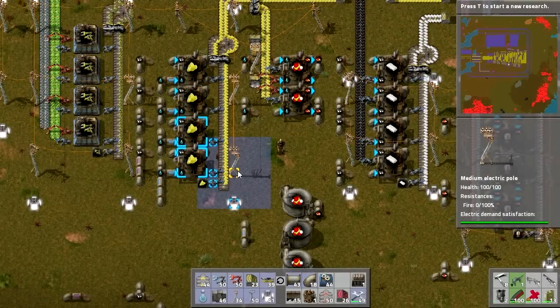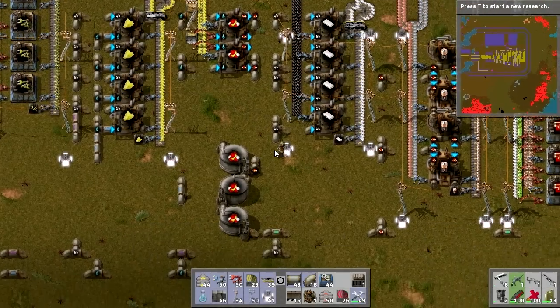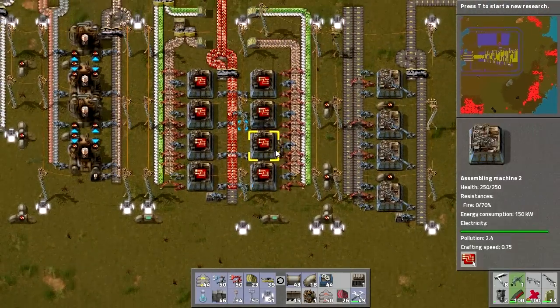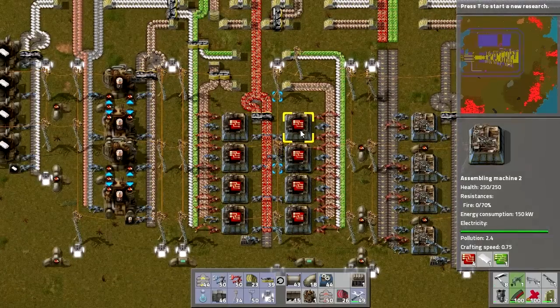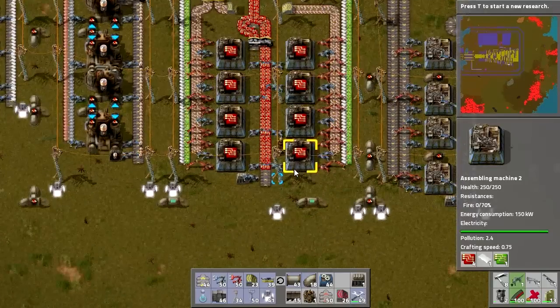Hello guys, this is Misfit from the Code Guys, back with some more Factorio. Today I'll go over some of the changes I've made. This copper mine that was sitting here has finally been mined out, and I was able to expand our advanced circuit production to the 8 that I wanted.